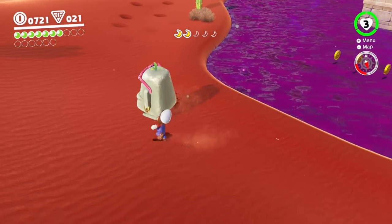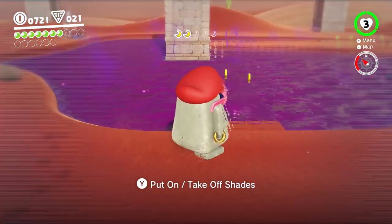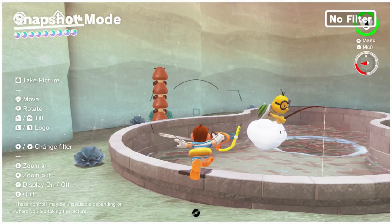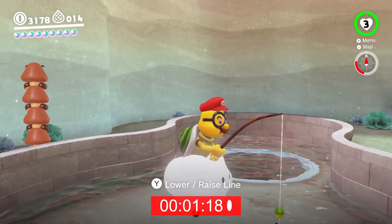I say almost, because there's one crucial moment where the snapshot button mysteriously stops working, and that's any time Mario uses Cappy's capture ability. If you don't believe me, try it out for yourself. You can jam on the D-pad as much as you want, but from the moment Mario's hat lands on an enemy until the moment he's absorbed into that enemy's body, you completely lose the ability to control the camera.